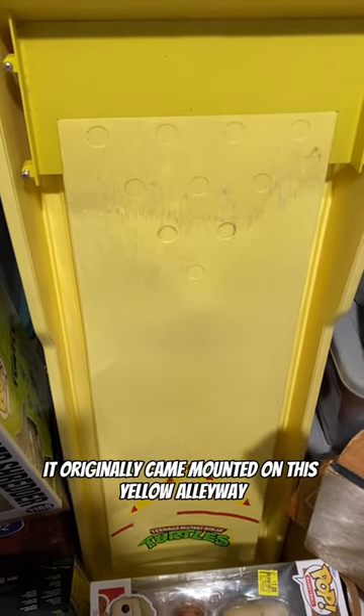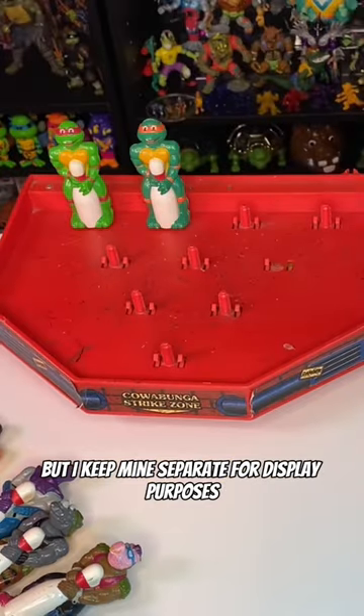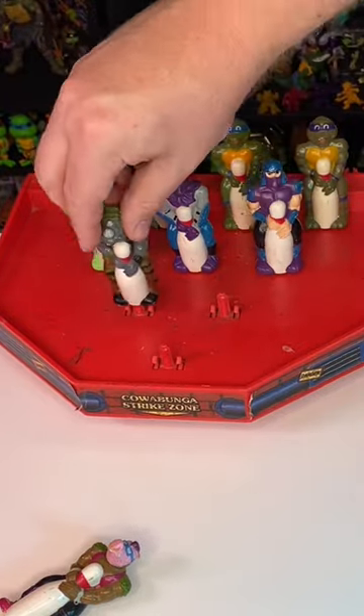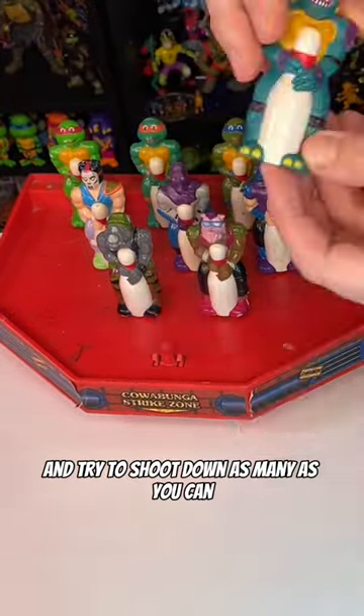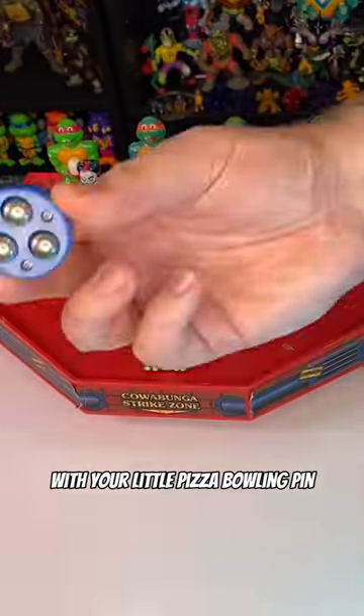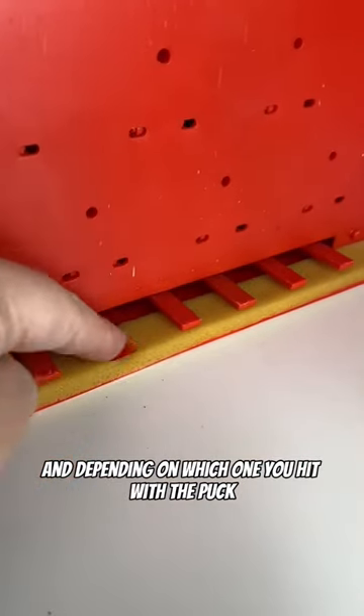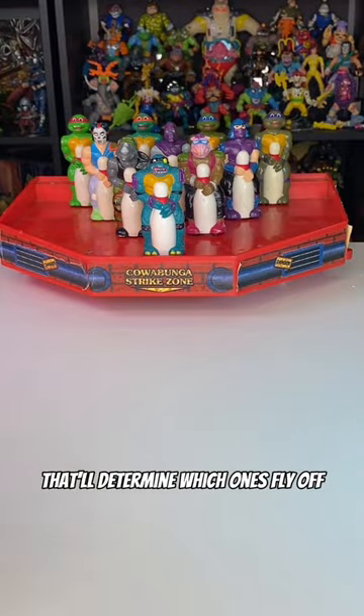It originally came mounted on this yellow alleyway, but I keep mine separate for display purposes. You basically load up all the figures on the spring-loaded pegs, then you take aim and try to shoot down as many as you can with your little pizza bowling pin. There's a series of little teeth underneath, and depending on which one you hit with the puck, that'll determine which ones fly off.